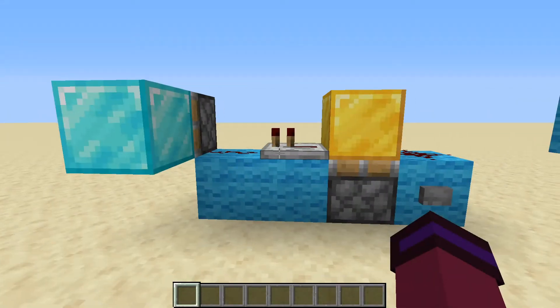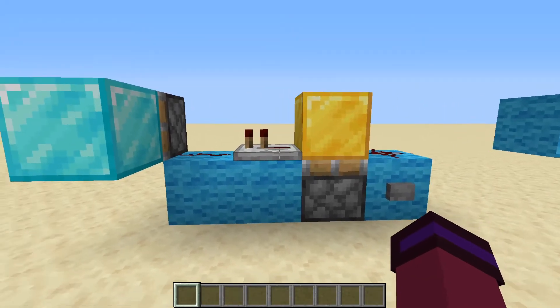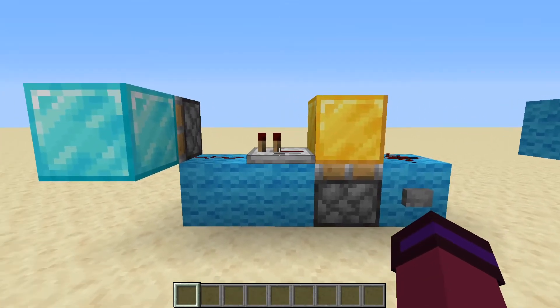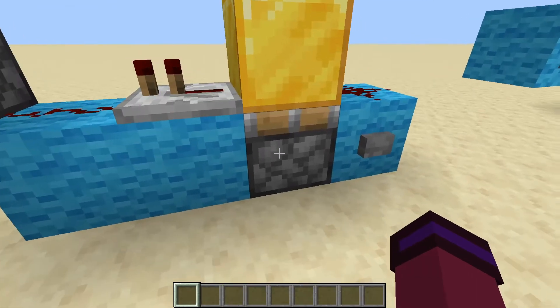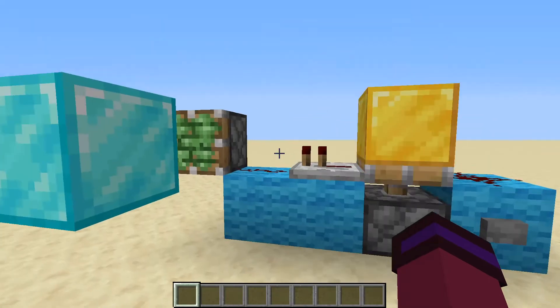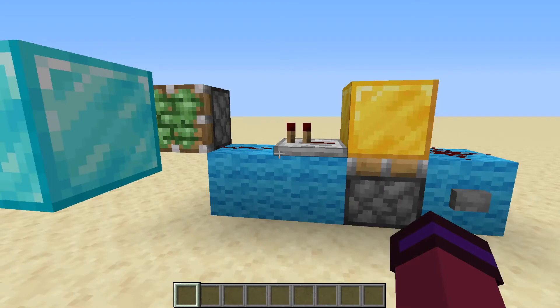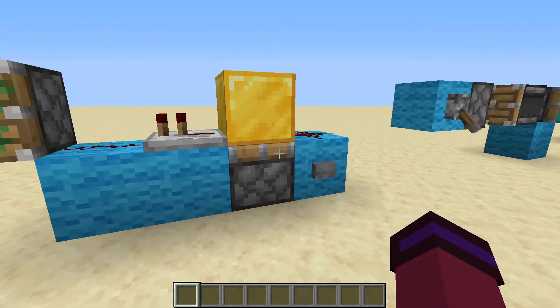Our first detector is also the simplest. It only requires two pieces of redstone, one repeater that is not even delayed, and a sticky piston with a block on top. When you press this button, the piston over here outputs its block. This is because this piston is receiving a one tick pulse from this contraption right here.